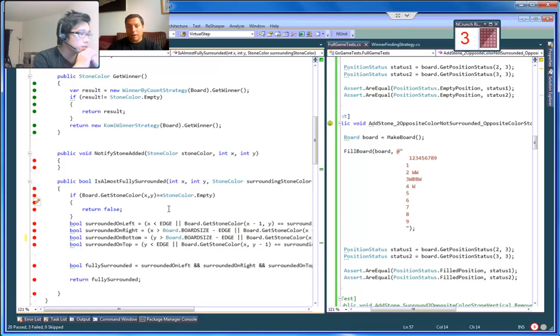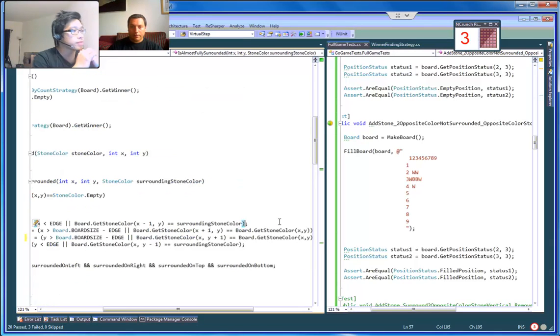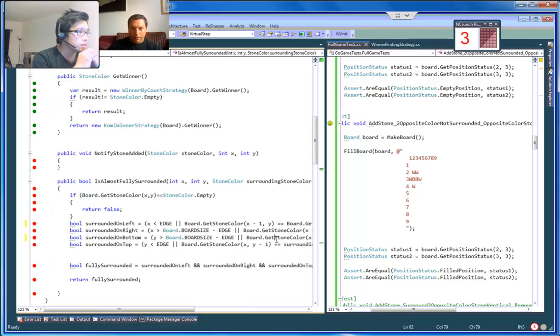At least I didn't break anything else. The one on the left — board get stone color — almost... I guess we should just check 'fully surrounded' by counting.